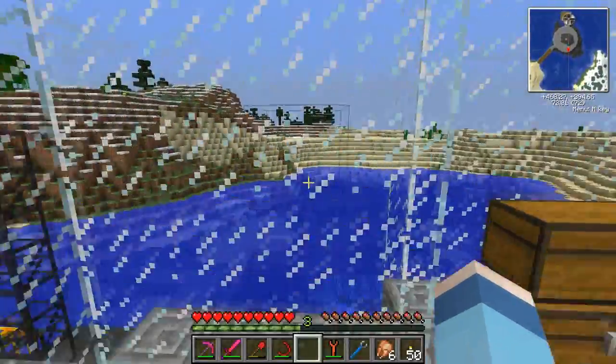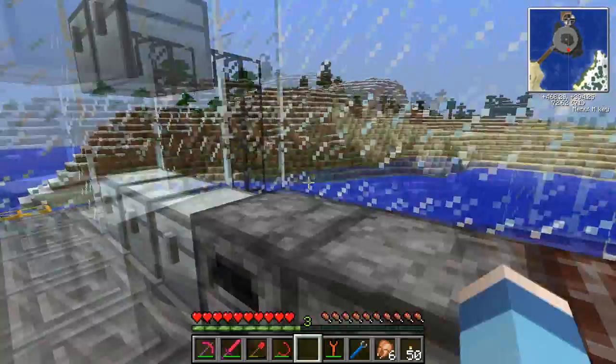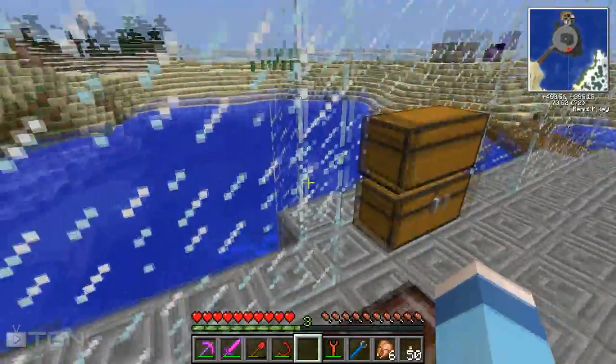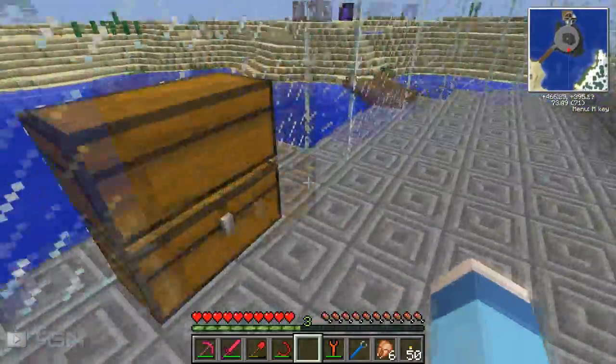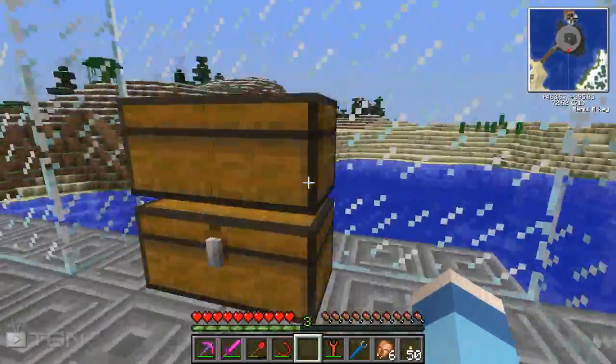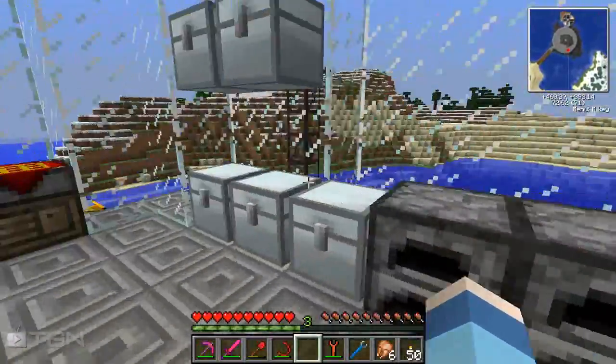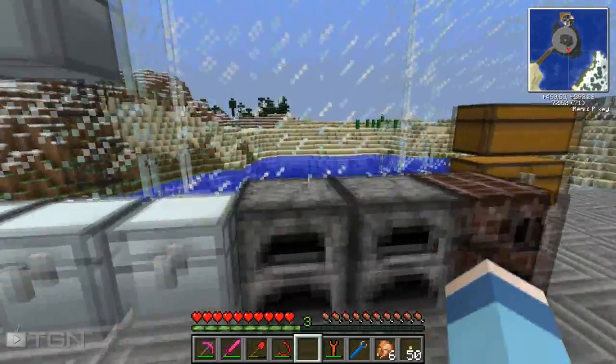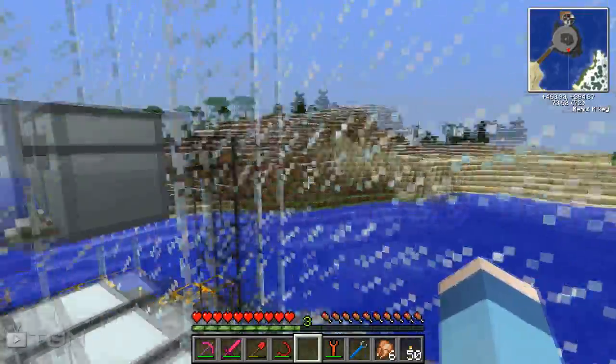Hello guys, how's it going and welcome back to Tech with myself Lewis. I hope you're all brilliantly well. In this episode we're going to go ahead and finally move our quarry. You can see down here I've taken it all out, it's all been moved, filled in the gap so we're looking pretty good. The chest has turned around for some unknown reason, which is always nice, and this guy is just sat in here chilling. We're going to go ahead and move him and create a very large quarry because I need some resources.